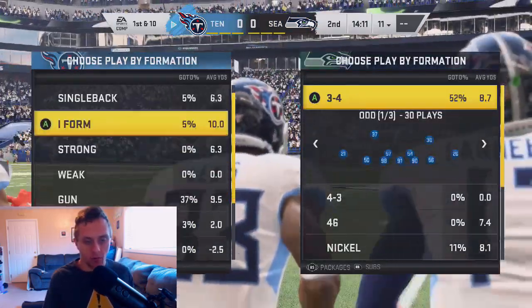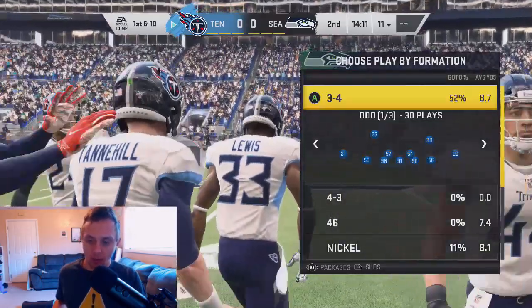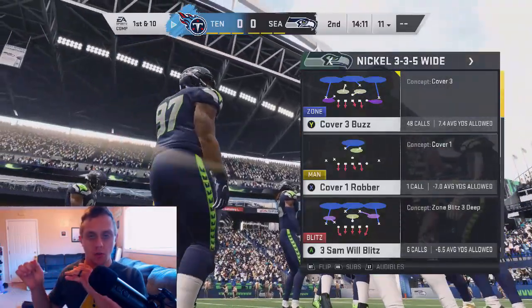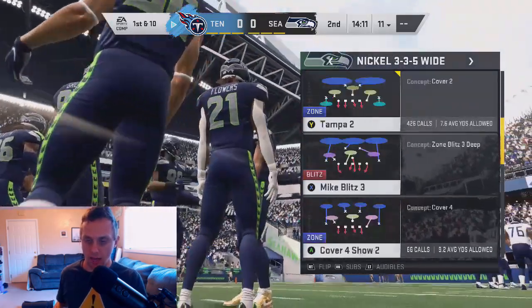We've talked a little bit about I-form close. We'll go into the HB lead dive, and that's going to wrap up I-form close. Then we'll go into these two tight end sets. In the 3-3-5 wide, I want to make this clear — we're going to be talking about how you can work your way around the man glitch as well, so stay tuned for that.